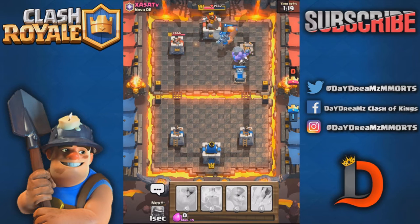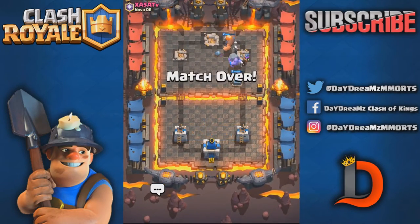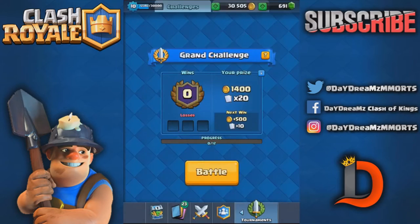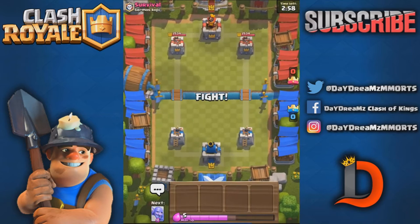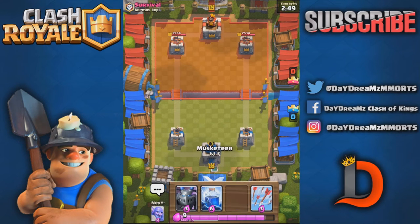That tower will go down very quickly. There we go. We're 1-0 in the Grand Challenge — Nova Denmark, that's where that guy was from. Maybe he left because he saw the writing on the wall. Sparkies are so easy to counter — I'm not sure why people really play them. He's probably a 4k-plus player; that's mostly who I play, because of my trophy count. But I'm only level 10, so it gets rough.